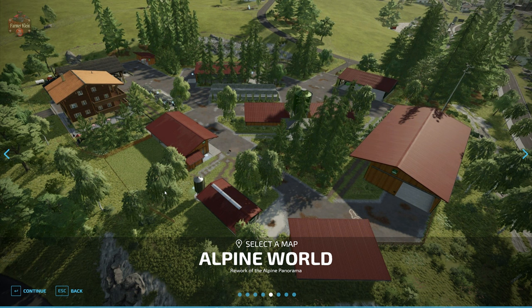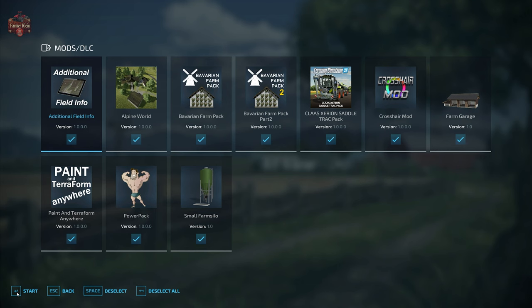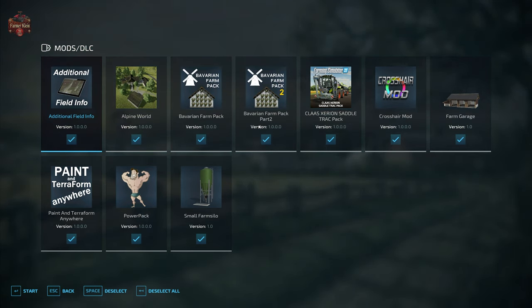This map can be found over at moddingwelt.com and when you go to the download page linked in the description below, there will be four additional mods that you will need to download with this map in order to have the map appear exactly how you see it in this video. We'll cover which ones you need to select when we get to the mod selection screen. At its heart, this is an Erlengrat edit — and a pretty darn good one.